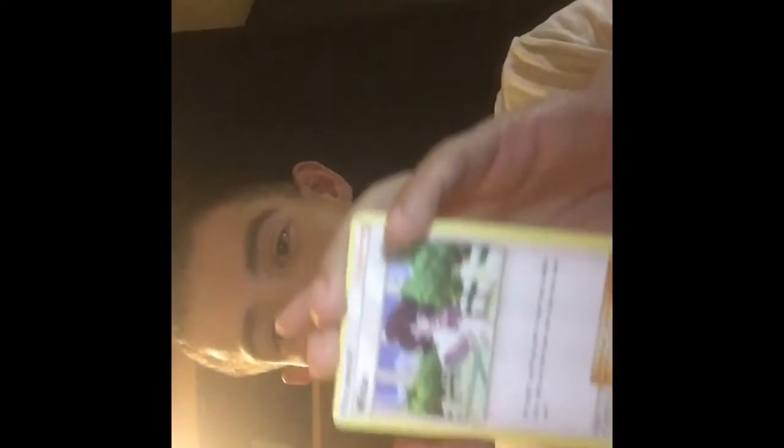Let's go with grass and water — Weezing, Seviper, Farfetch'd, Crabrawler, Charmander, Sneasel — and another Porygon-Z. That's okay — at least we can compare conditions on both of those and put the best one in the binder.